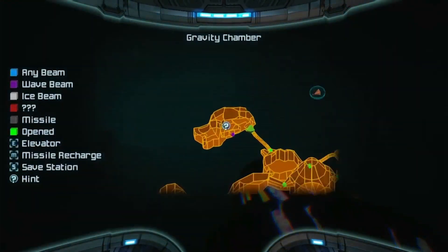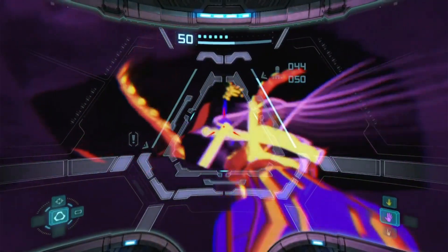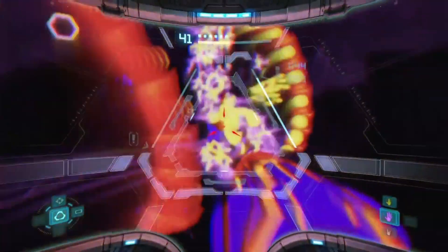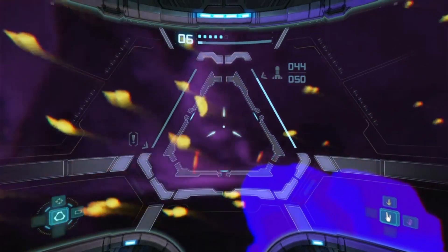Once we're in the room with the gravity pulse we turn on our thermal visor to figure out how to get through. Using the thermal signature we find the gravity suit in the background and totally geek out over it.